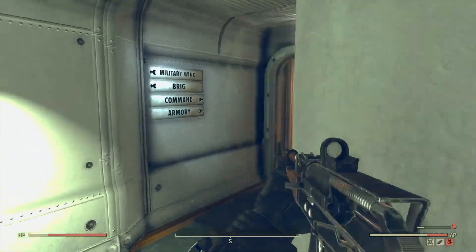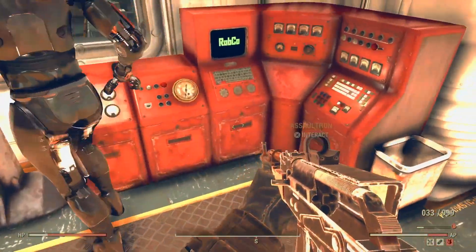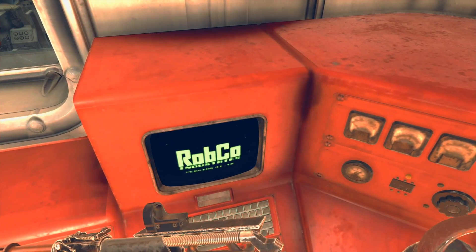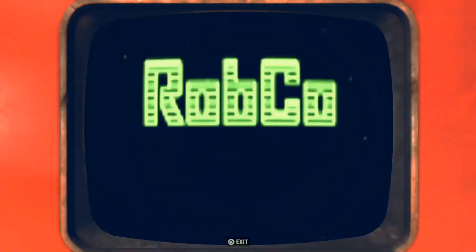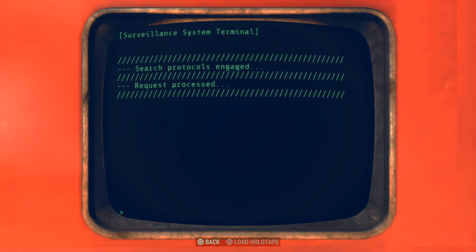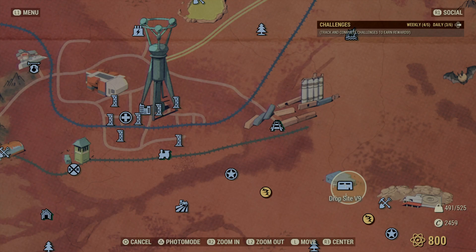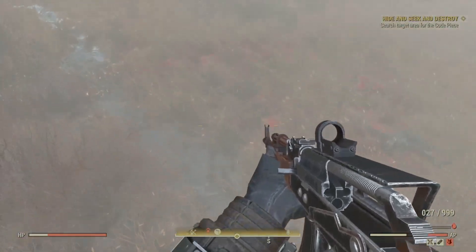The first step in solving a launch code is to get all the code pieces for one of the silos. They are very easy to track down — just go to the command center in the White Springs bunker and use the terminal to the left of the silo codes on the wall. Select 'Initiate search' for the silo of your choice, find the location of one, fast travel, get it, and repeat until you have all eight pieces for one silo.